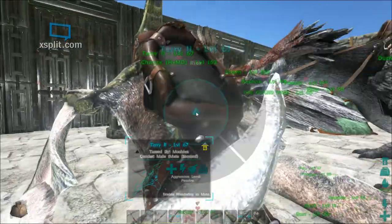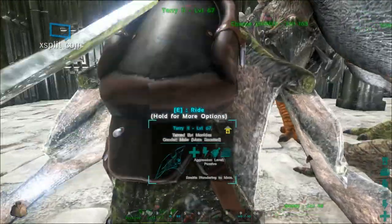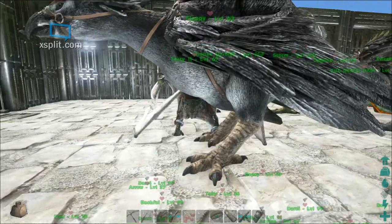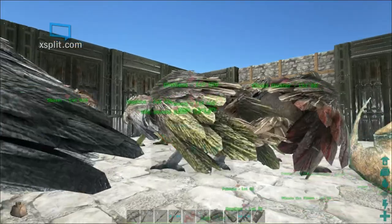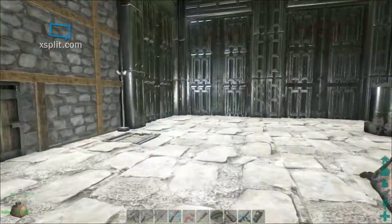If I wanted to mate my Pteranodons, I'll just walk up to them, push E, hold it down, and I'll get the option to enable wandering. You enable a male and a female for wandering if they're within proximity of each other. Little hearts will form above their heads, and after they've been within proximity for the duration of their bar, they'll make a loud noise and drop an egg.